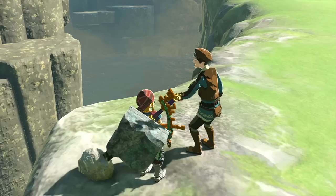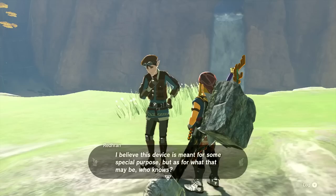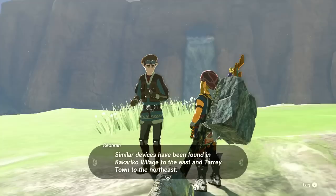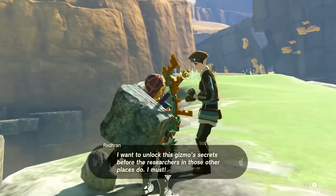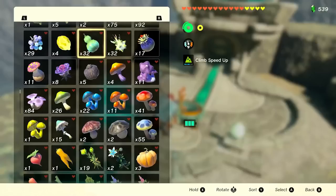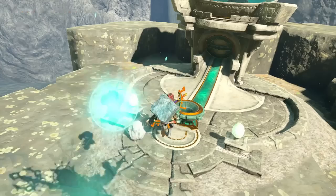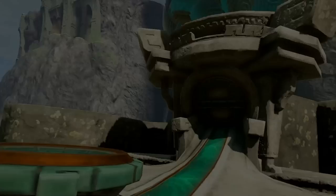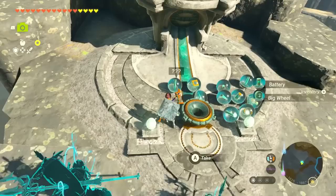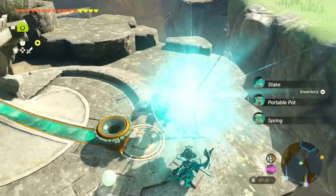We encounter a Zonai device — a researcher calls it an unusual relic. They believe it has some special purpose but don't know what. Similar devices have been found in Kakariko Village and Tarrytown. I go over to interact with it, drop in some Zonai charges, and sort my items by type. We get a big wheel, a battery, and a stake — a Zonai device that can be fixed in the ground or on a wall, used as a foothold or building foundation. Nothing else new, but glad to get what we could.